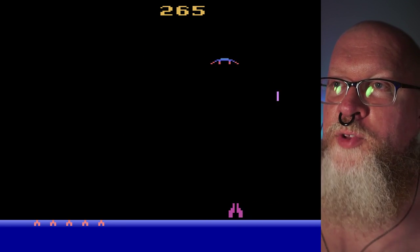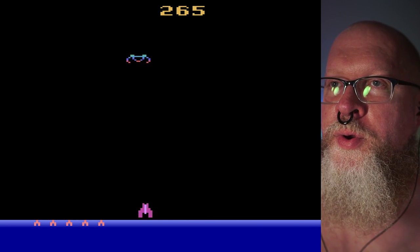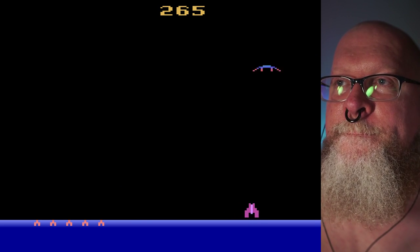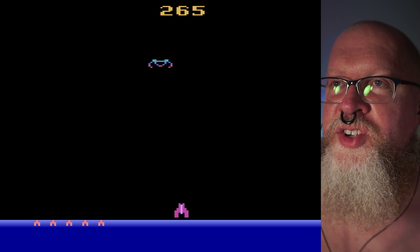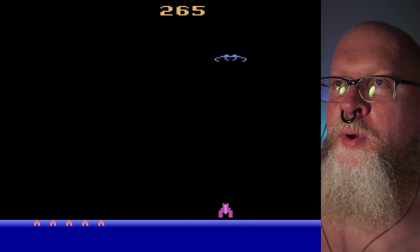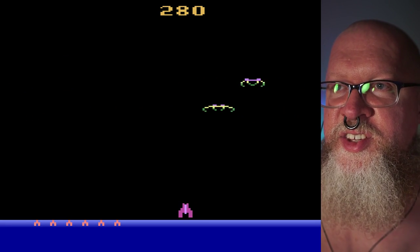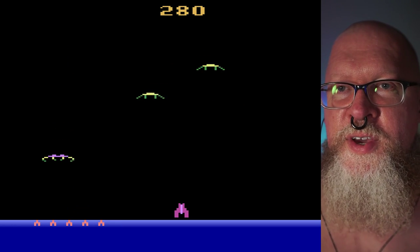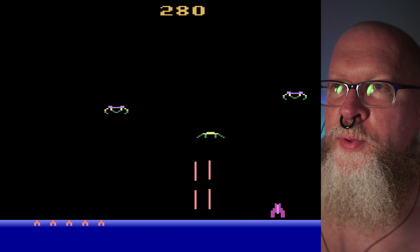This game did impressive colors. The game Pitfall 2 did impressive sound, and I'll probably make a video on that one too. They managed to get five voices out of the Atari on Pitfall 2, whereas normally it's only supposed to be able to do two sounds at once — they cheated the system. They did sort of the same thing that they did on the Commodore 64 to have sound samples.